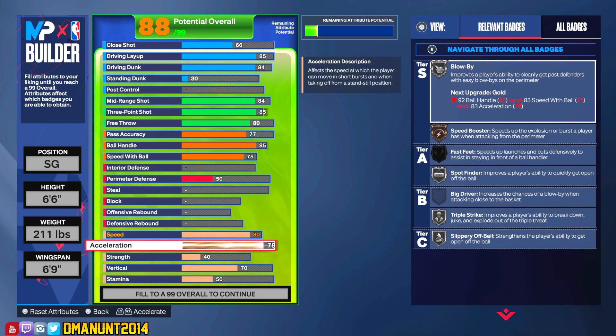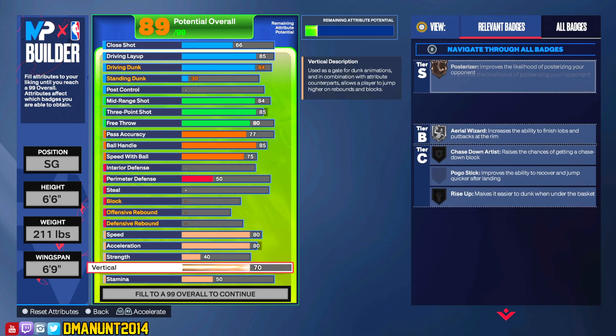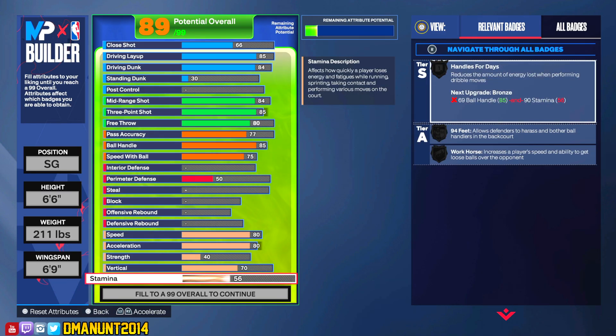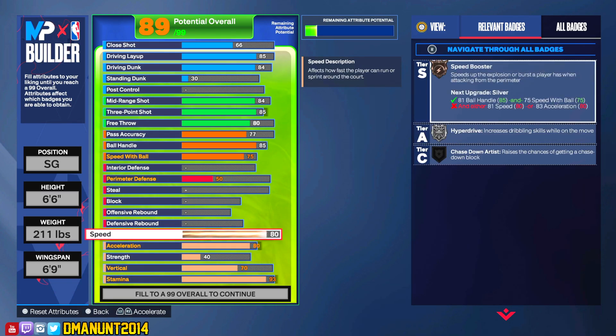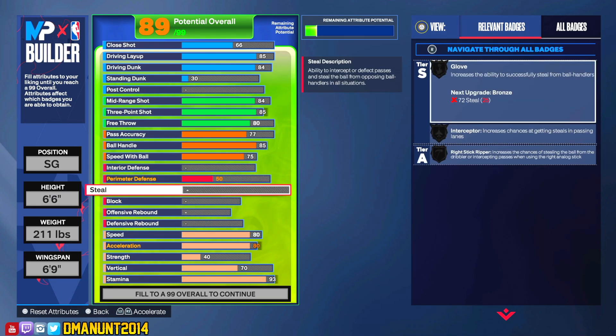Now we're going to skip down to the physicals because they're really important. I think 80 and 80 for speed and acceleration is a decent place to be at. When it comes to stamina, I usually go 90, but 93 is going to get you silver Handles for Days. Maybe you start getting better at the game, start dribbling a little bit more, people start trusting you, and you can utilize Handles for Days.